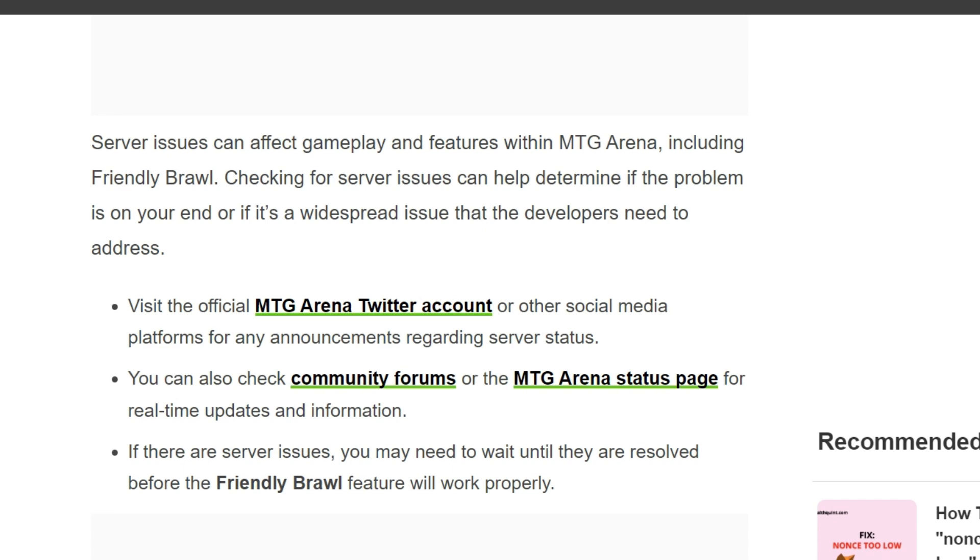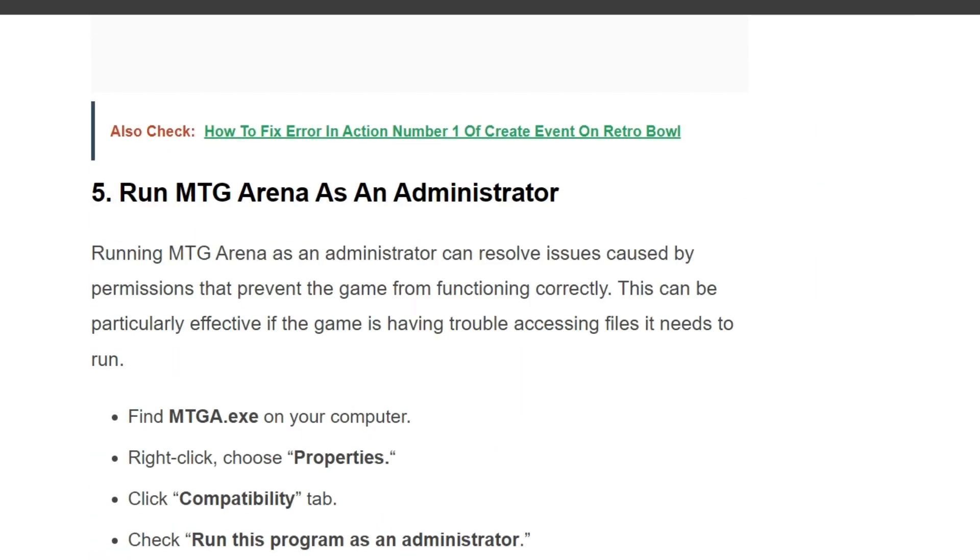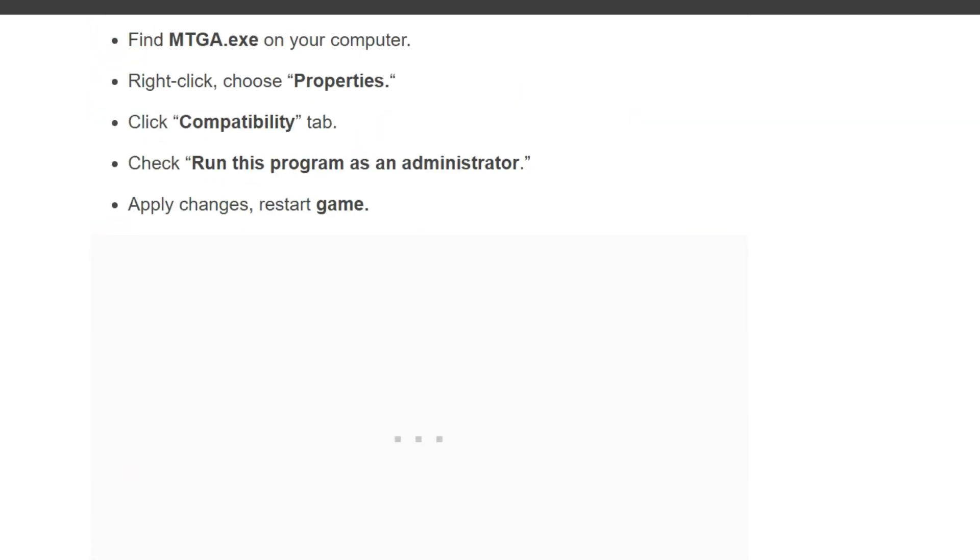The fifth solution is to run MTG Arena as an administrator. Running MTG Arena as an administrator can resolve issues caused by permissions that prevent the game from functioning correctly. This can be particularly effective if the game is having trouble accessing files it needs to run. Find the MTG Arena executable file on your computer, right-click it, choose Properties, click the Compatibility tab, and check 'Run this program as an administrator.' Apply changes and restart the game.